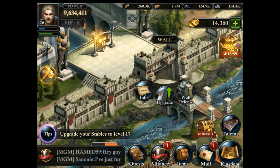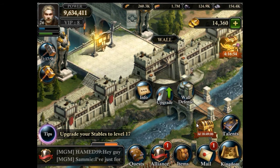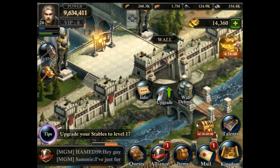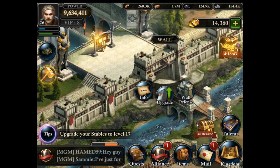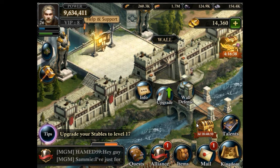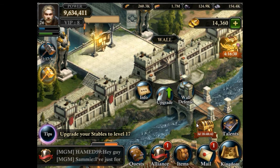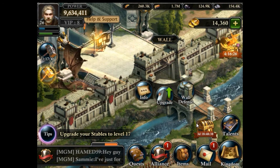The wall is, after the stronghold, the most expensive building to upgrade. But it is a prerequisite for each stronghold upgrade. You are required to upgrade the wall first to the same level before you can upgrade the stronghold. Often the stronghold also requires one other building, but the wall is always a requirement. So you need to keep it up to date to grow your account.